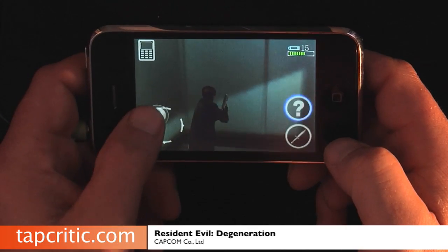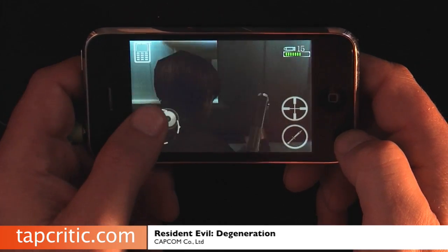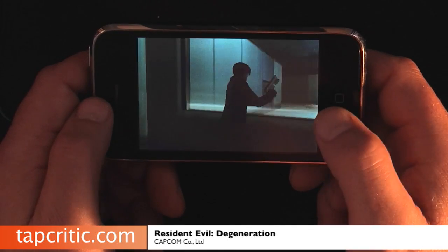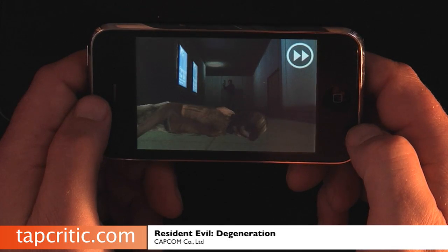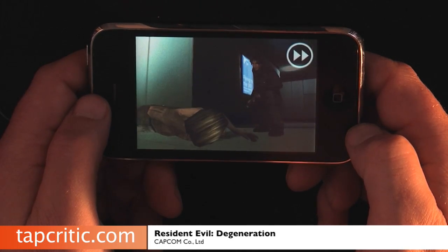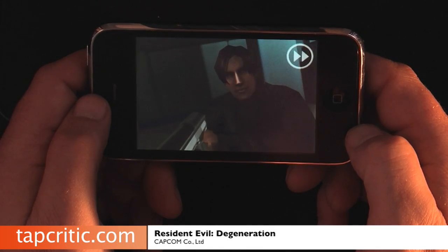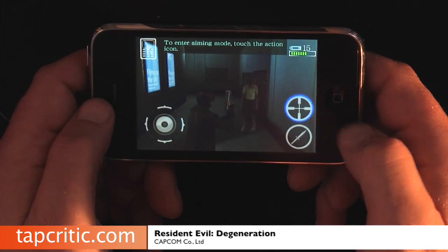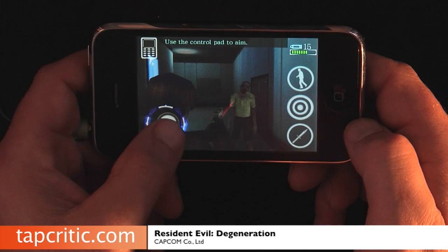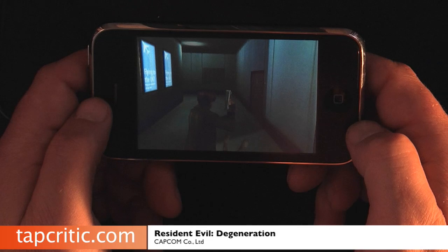She's telling us there are supplies throughout the airport here. Picked up some ammo. I'm going to bust through this window here. This is not a light version of a game — this is a full version and it's creepy as you know what. You press this button here to go into a fire aiming mode. It's a zombie — shoot them in the head and they're dead.